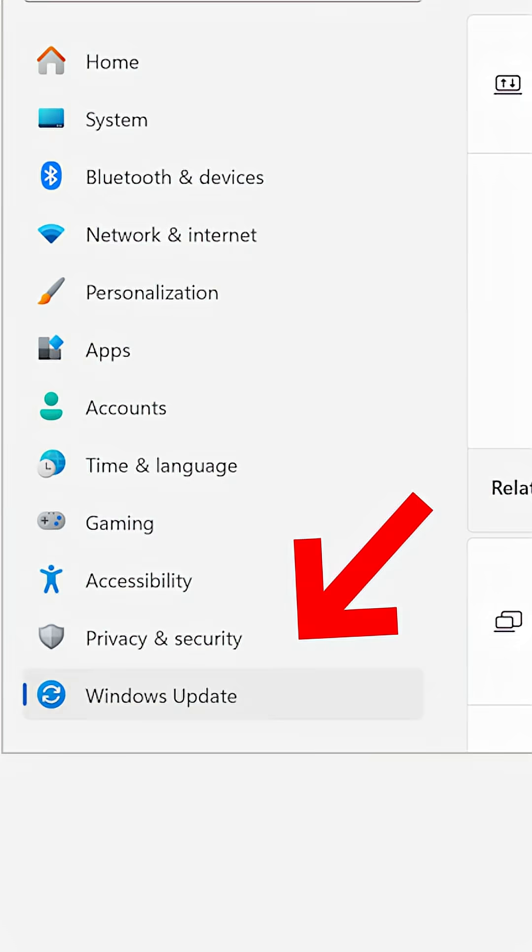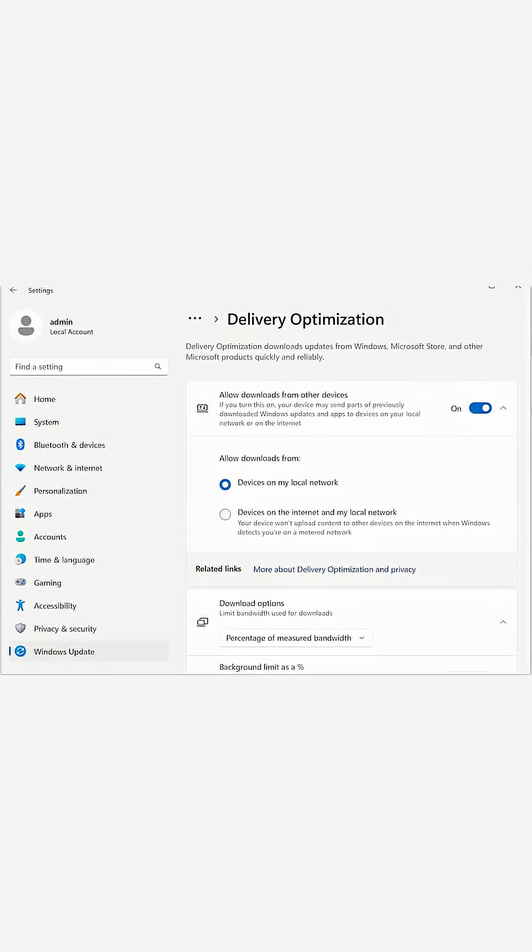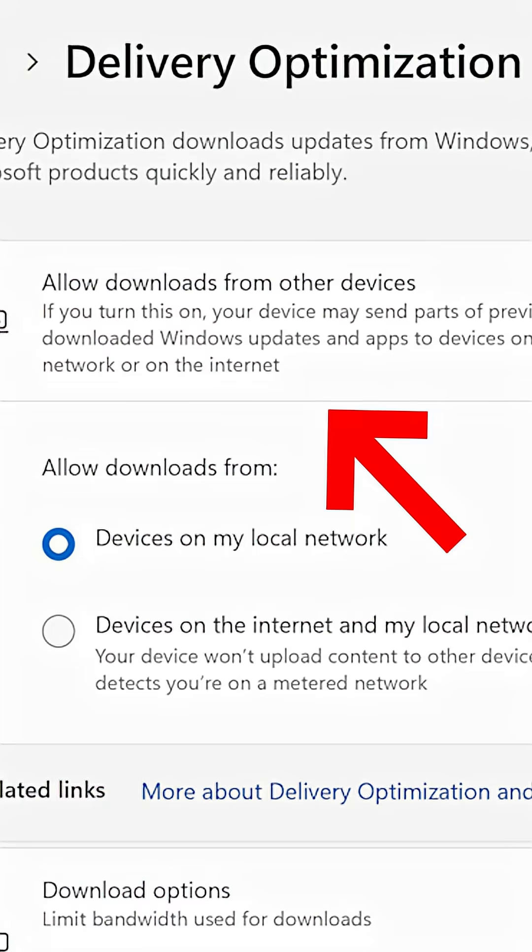The fix is insultingly simple. Pay attention — go to your Settings, click on Windows Update, then Advanced Options, now look for Delivery Optimization. See that cheeky little toggle that says 'Allow downloads from other PCs'? Turn it off. Just kill it. Congratulations, you are now the sole owner of the internet bandwidth you actually pay for. No one else is stealing it.